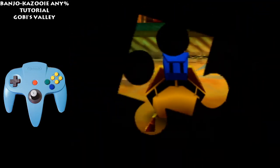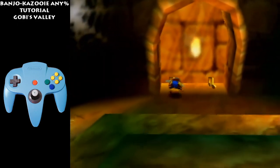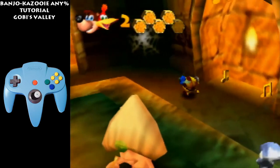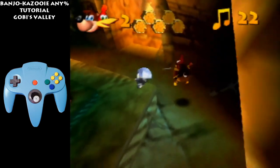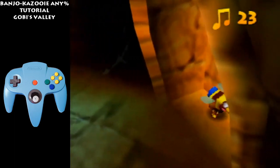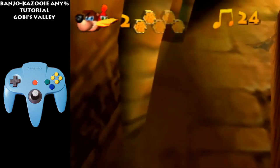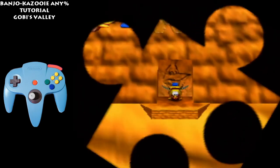So now go over here. In this room you're going to get down to 2 HP. Ideally you would enter Gobi's Valley with 3 HP. Take damage in the direction that you want to go — get hit on this side of the flame. Get all the notes, double tap A and hold B — you leave.